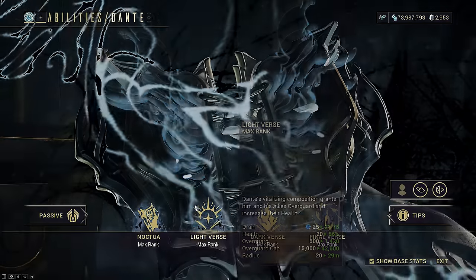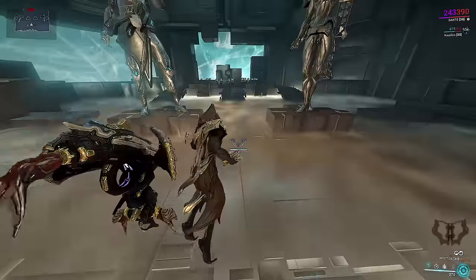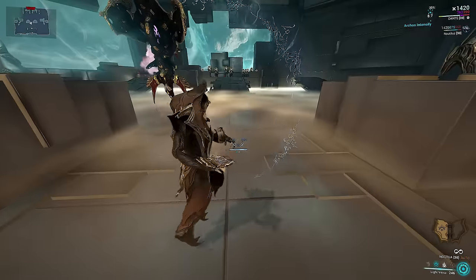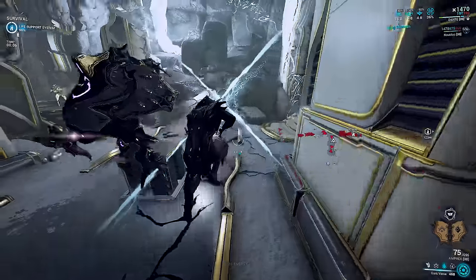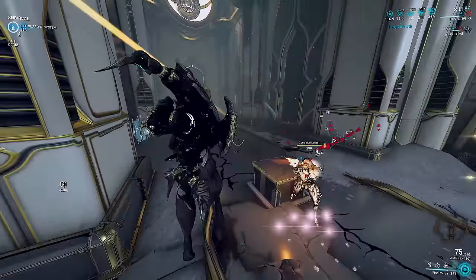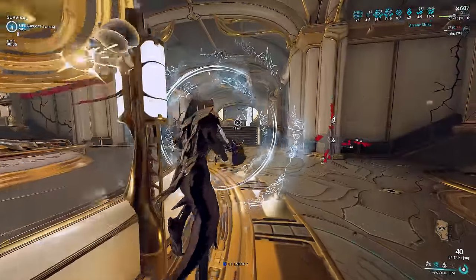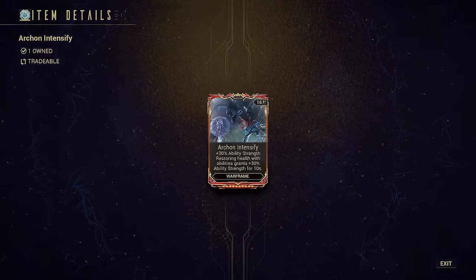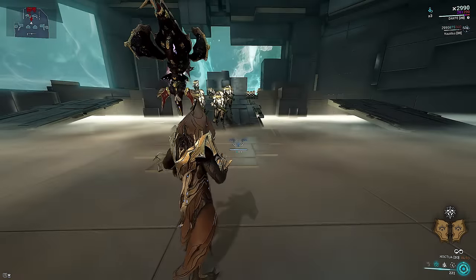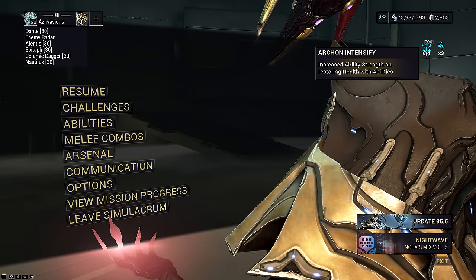His second ability is Lightverse. It's cheaper than normal and only costs 25 energy. It heals, grants small overguard, and enforces an overguard cap value. The cap is typically quite high. It also grants these same effects to all other allies within radius scaling with range. Honestly this ability is quite useless on its own, and its only purpose is to count as a heal — it can activate Archon Intensify even when you're at full health, meaning you don't need Umbral Intensify. The real reason to use this is to set up your four.